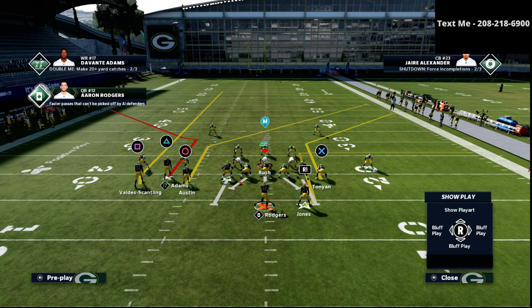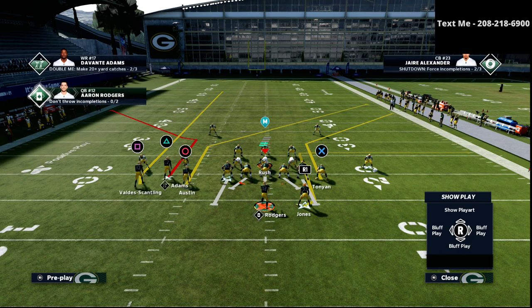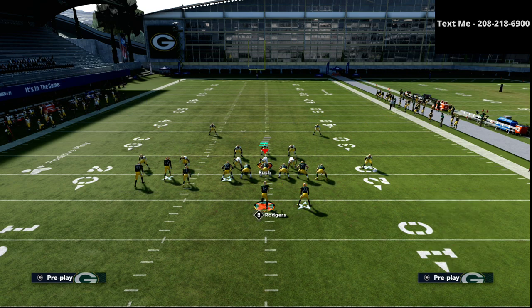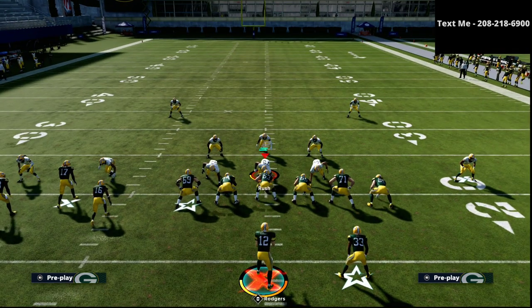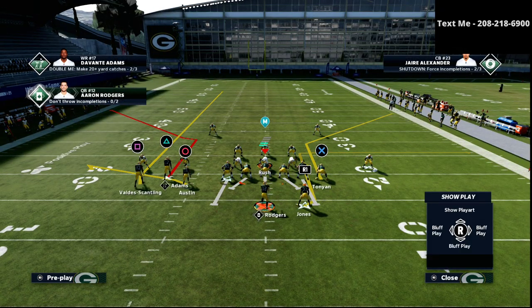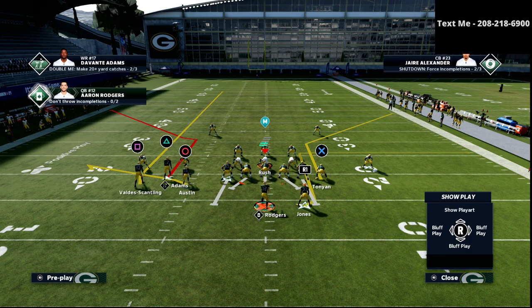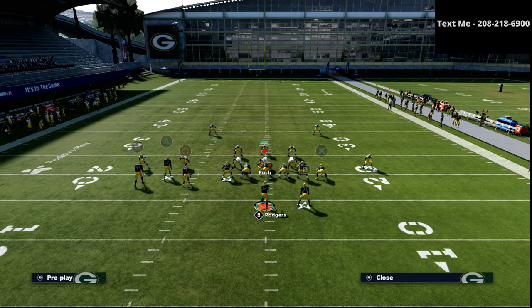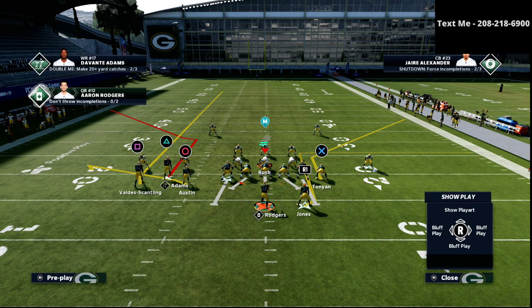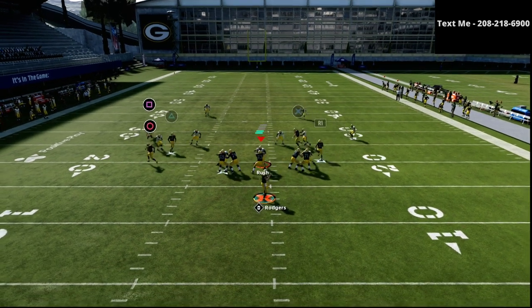I like to take my square receiver and put him on a little fade pattern. The last thing I do is set up a traditional flood concept — I take circle and put him on a flat route, though you could also use an out route. I personally prefer the flat. With the tight end, I either put him on a delay drag or smart-route his corner route. Both are effective.